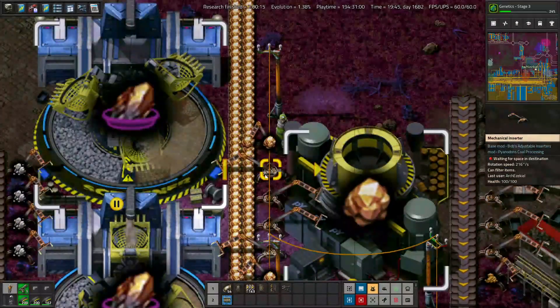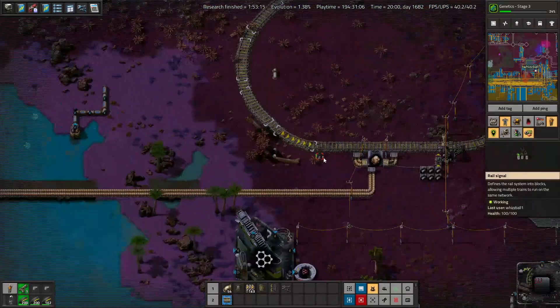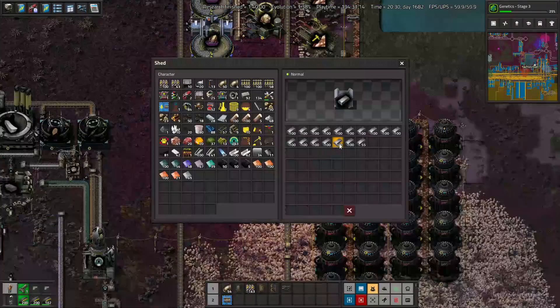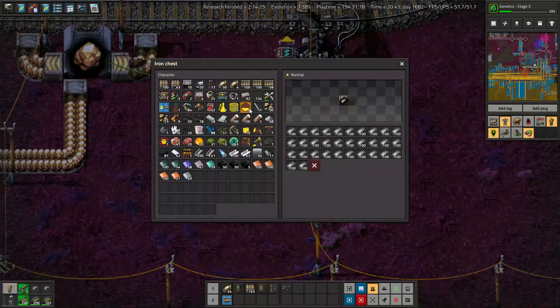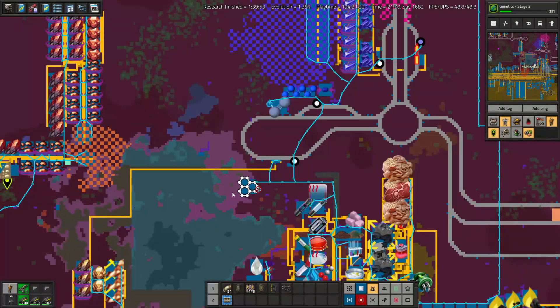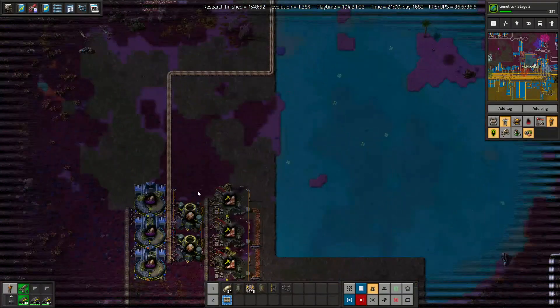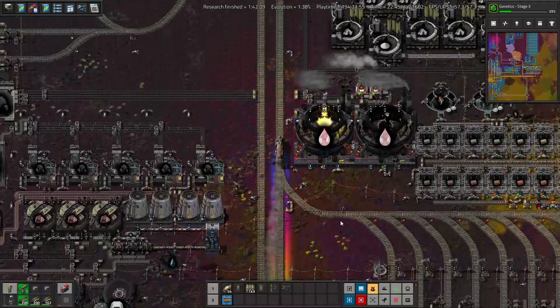We literally just transfer the items over with a long inserter. Chromite grade 3 gets sent over to a train. We have a lot of random chromium plates everywhere — like six chests full — because originally we weren't doing this chromite processing. We were doing the most basic possible method so that we could build some stuff that really needs chromium. So technically we could use these to make medium electric poles, but that requires having chromium in inventory, and I don't like that. Anyway, off to chromium processing part 1.